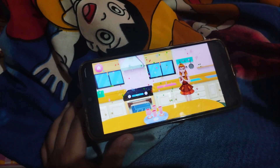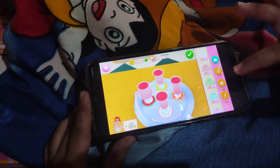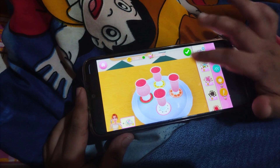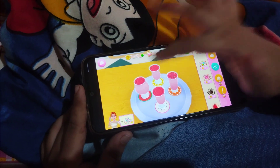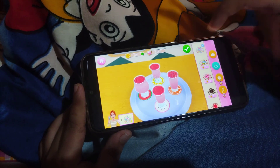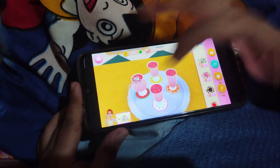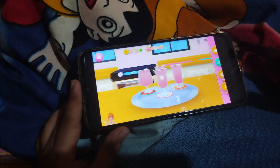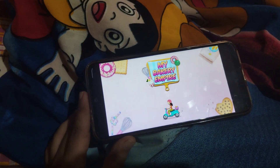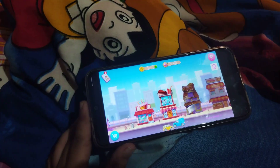Now we have to decorate it a little. The customer told us to decorate it. Our smoothie is ready. We have decorated the glasses with sprinkles of dry fruits — well, I don't know exactly how it is made.